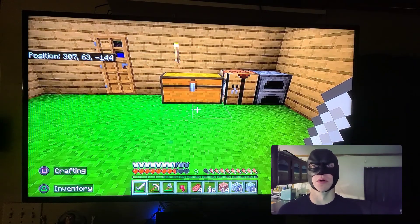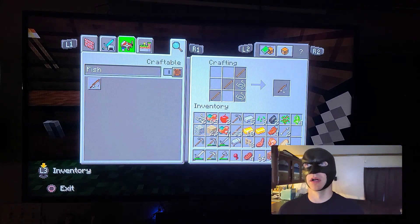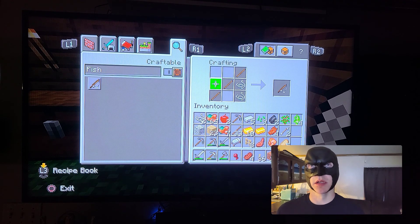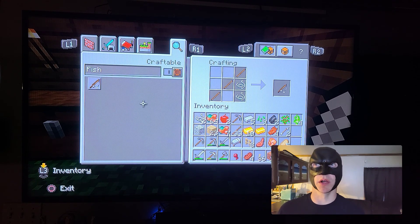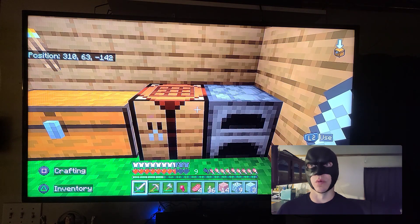Now, what we need to do is go to our crafting table. Look - I punched a fishing pole! All we need is wooden planks and two spiderwebs, and then look - we made a fishing pole. We did it!